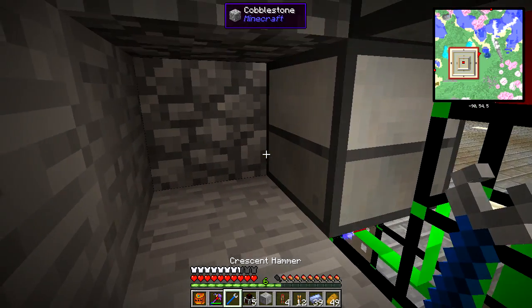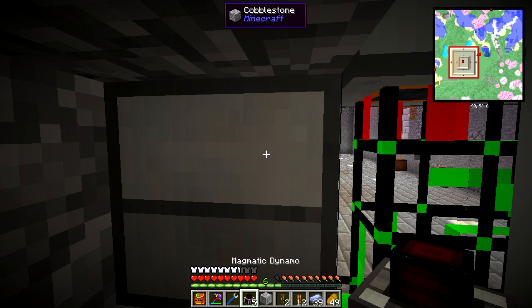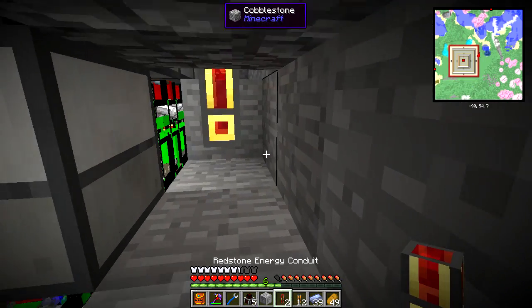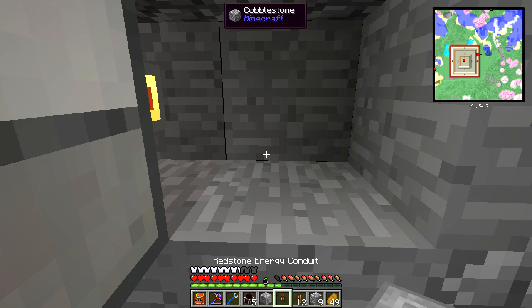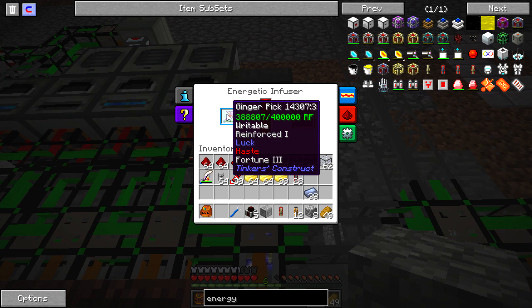I might have enough conduits — let's find out. If I'm correct, this is the energetic infuser that I use to recharge my tools, and I believe it's the end of the line. It is, and I have one left over. Now I have produced enough energy that everything in my line should stay full all the time. I now have more power than I can possibly use in my system. That's great.